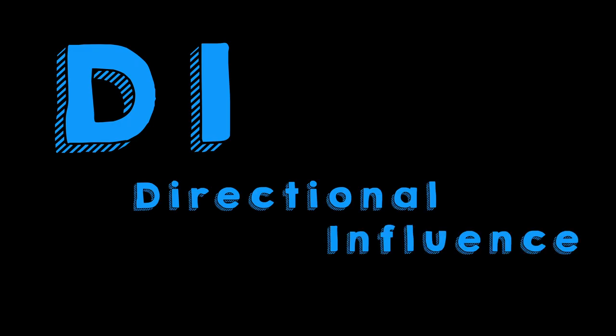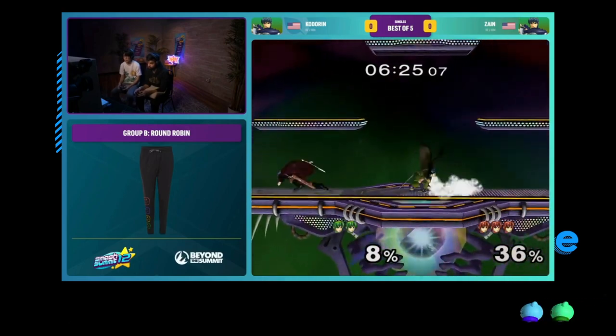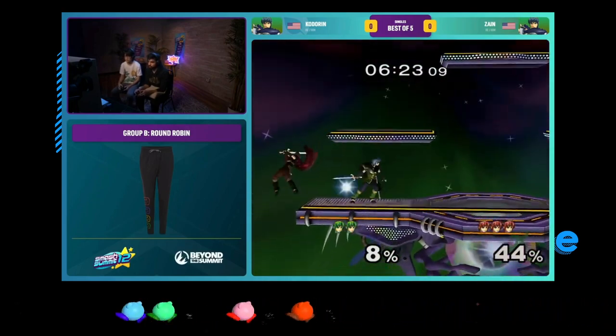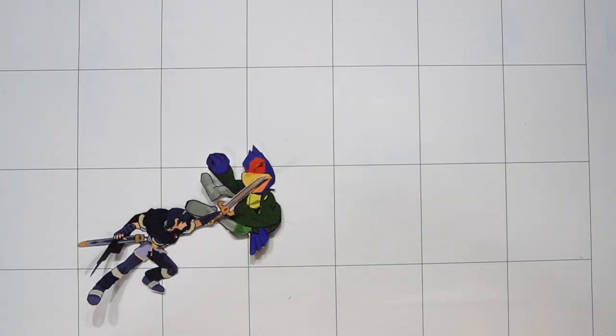DI is the main mechanic that makes up the defensive aspect of all Smash games. It's a great tool for repositioning and surviving killer combos. In melee, when a character is hit, they're sent flying at a set trajectory. The way I visualize it is by thinking of a triangle.